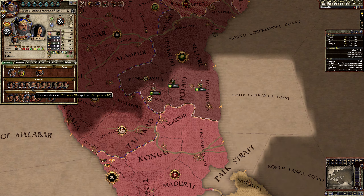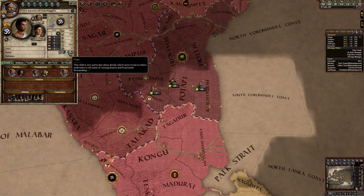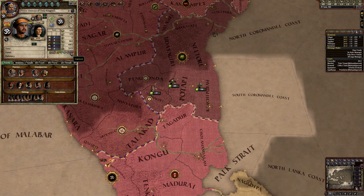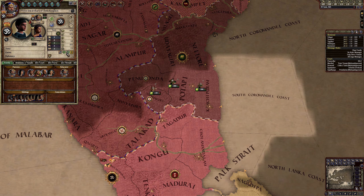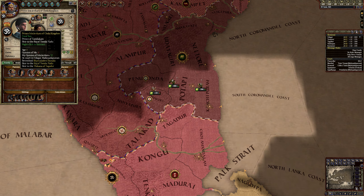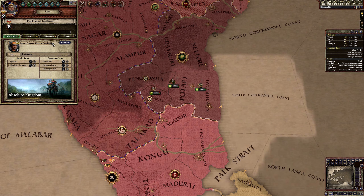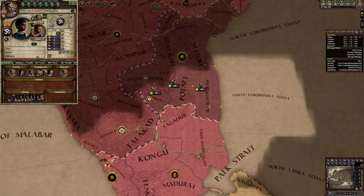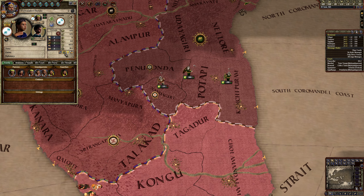A lot of these guys died. But I have this son - he has the Fussy and Timid traits. Fussy is good. This guy, however - Thrifty Cleric - he's pretty crap, so he's not very useful. This son, however, has Strong and Quick... and Smartest. Prince Iraka Chikara, you're going to be my nomination.